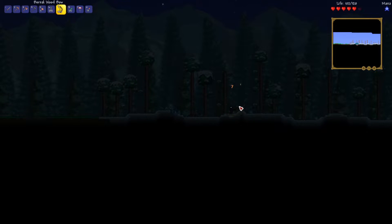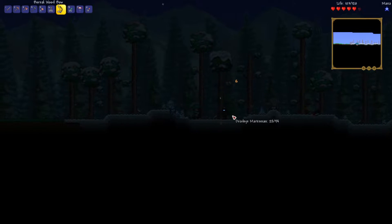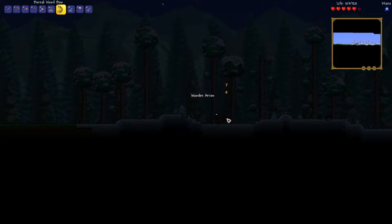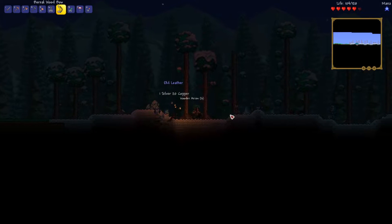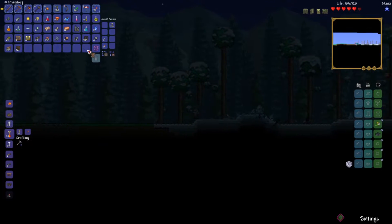You got a nice bow and arrow for me? That'd be good. What is that sprite? That's kind of cool looking — he's got like a glowing blue thing there on his face. Give me something nice. The amazing old leather — that's all right, I'll take it. I'm sure I can use this with something.